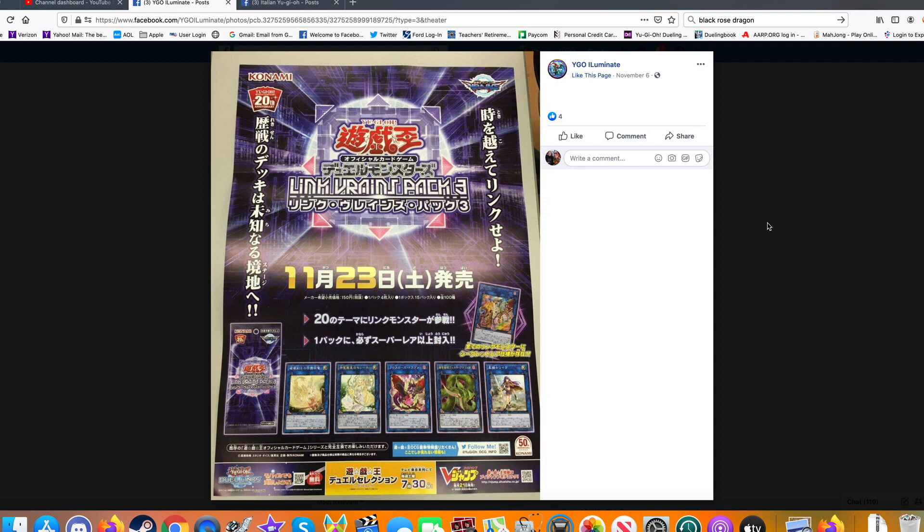What's up YouTube? This is BystanderX79. Today we're going to be covering the three new Link Monsters that have been revealed for the OCG Link Reigns Pack 3. Last time we covered the Five-Headed Link Dragon, the Endominium Link Monster, as well as a new Predator Link Monster. This time around we're going to be getting a Buster Blader, a Rose Dragon, and even a World Legacy Link Monster.